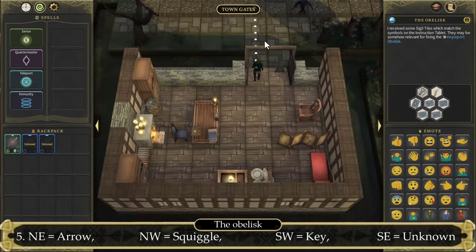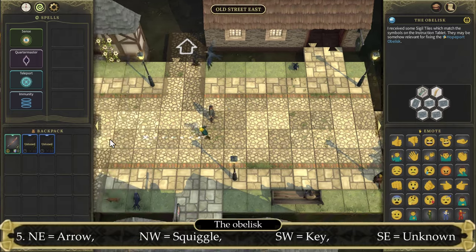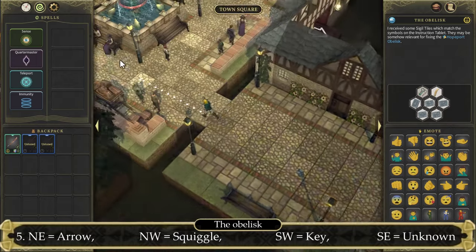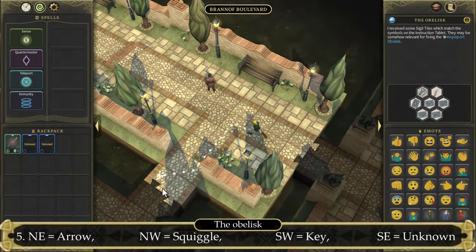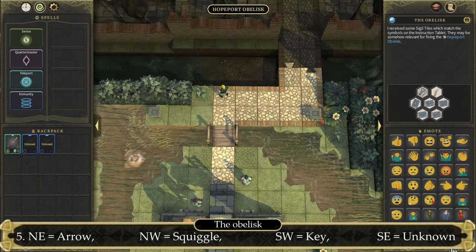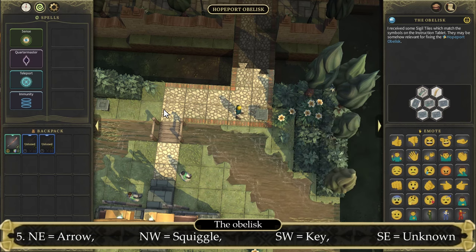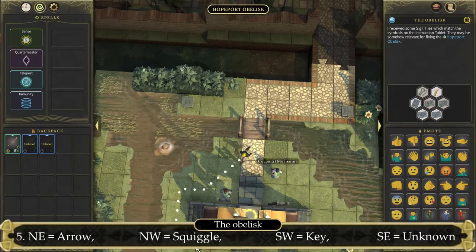With our four new items, we will be able to fix the obelisk. Once back at the obelisk, let's enter it and use our sense spell — we'll find two ancient posts. The north-eastern post: click on it, use item on, and select the arrow one — the two with two arrows. Then the north-western one: use the squiggly one. This is not random for everyone; everyone needs to use the same icons on the same post.